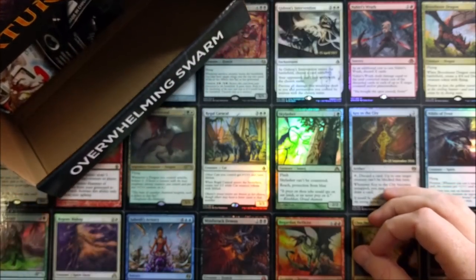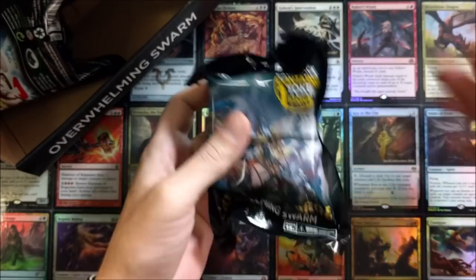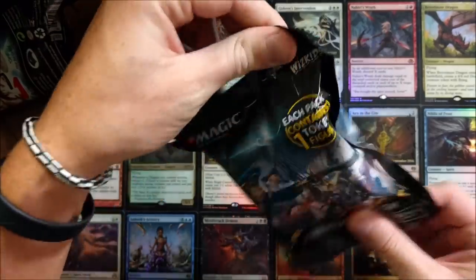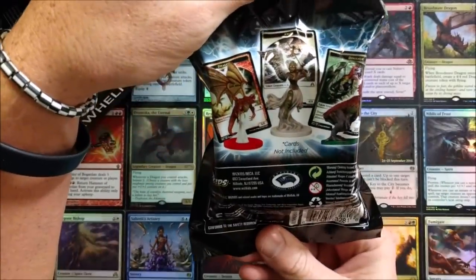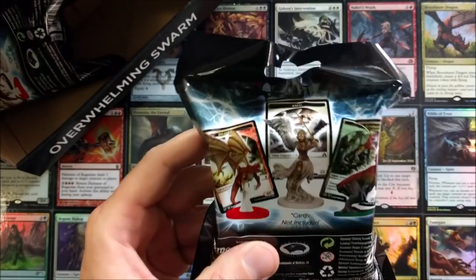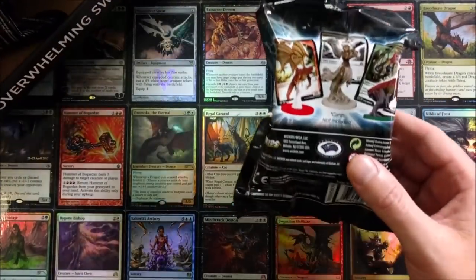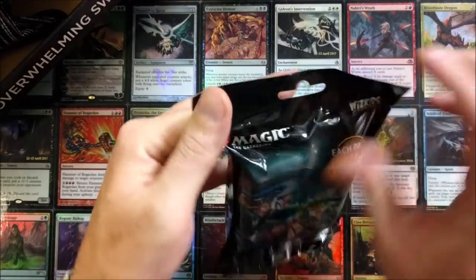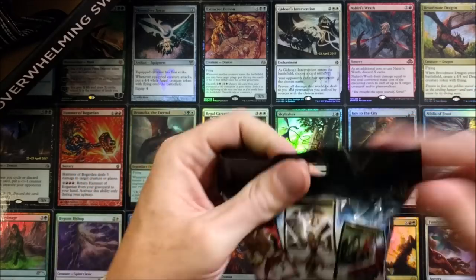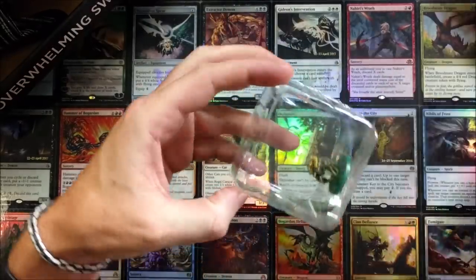I'm bad boy gaming, aka Joey Moss, and we are going to get to cracking these open. This was a total of $79.99, purchased from eBay. Cards are not included - they tell you that upfront - so all you get are the miniatures. I'm hoping to pull a dragon and an angel. Let's get to opening - good thing I have a sharp knife.